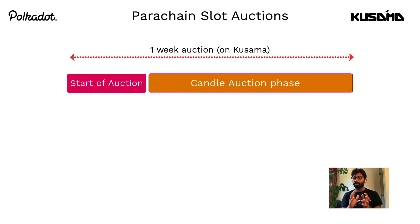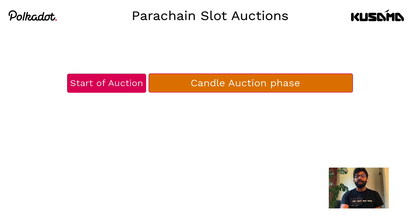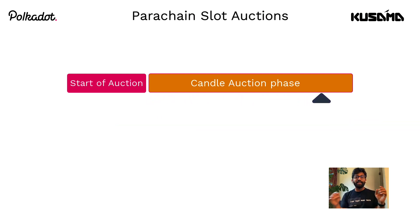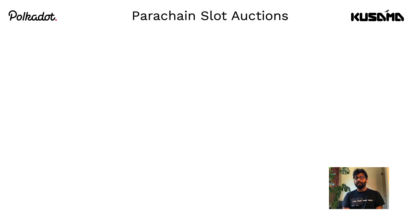Kusama and Polkadot use a slightly modified procedure of candle auctions tailored for an open blockchain implementation. Once the auction starts, project teams will start placing their bids at a known block number — the candle auction phase starts. It continues for a fixed duration and also ends at a known block number. Within this duration, the projects may keep updating their bids. The auction winning block is randomly picked from the candle auction phase, and whichever team has the highest bid during that block number is declared as the winner of the auction. This simulates the real world situation where the candle flame is extinguished at some point during the auction and the winning bid at that point of time wins the auction.